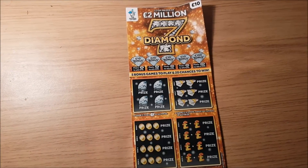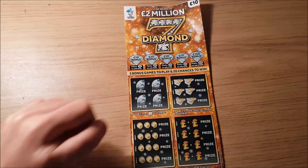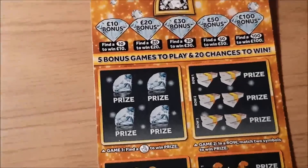Hi guys, so we've just got the one card today. This was requested by Michael and it's a mini one — a seven diamond ten pound card. I haven't done it since it pretty much came back out, so I thought I'd give it a shot. Five bonus games, and for diamonds we're looking for 10, 20, 30, 50, 100, and then 20 other chances to win in the four games. Let's see how we do — zoom in.